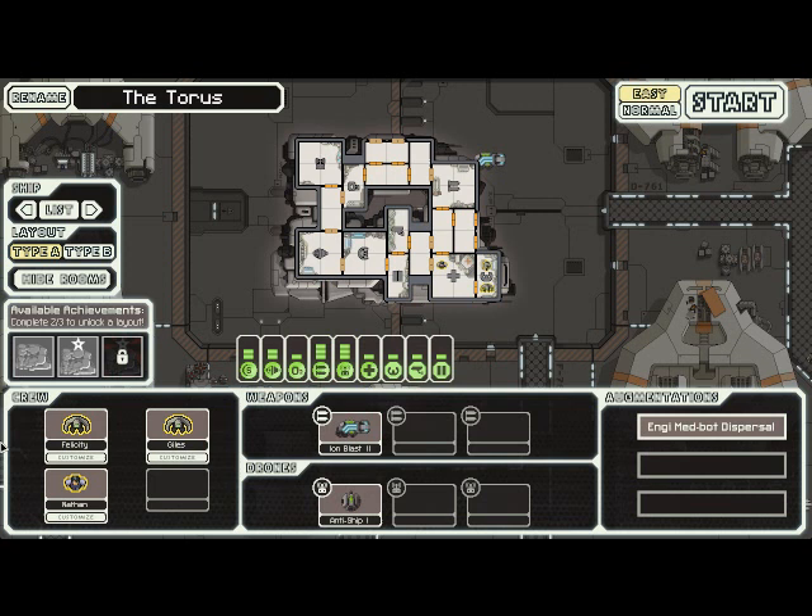You can see you start off with two Engi crew members and one human. Instead of weapons that do actual damage, you start off with the Ion Blast 2, and you start off with an anti-ship drone as well, with powered drones and drone control. This ship plays quite a bit differently, at least early on, than the standard Kestrel, but as usual, depending on what you come across in the game, you can kind of sculpt it to suit your playstyle.